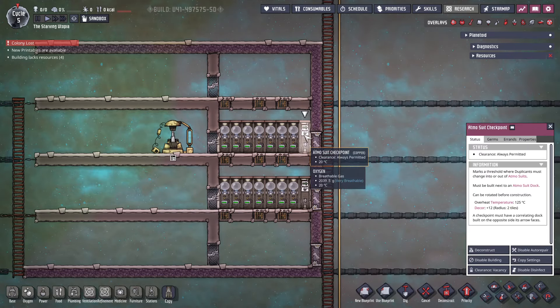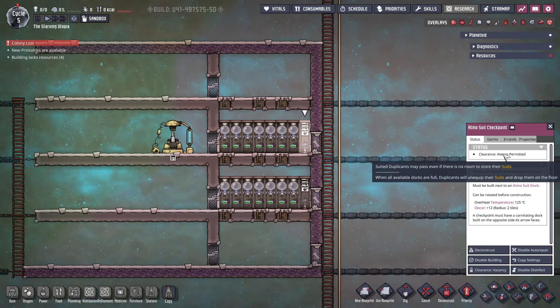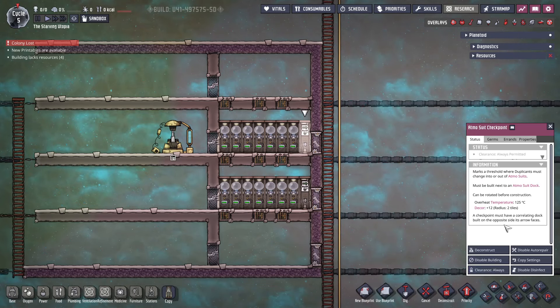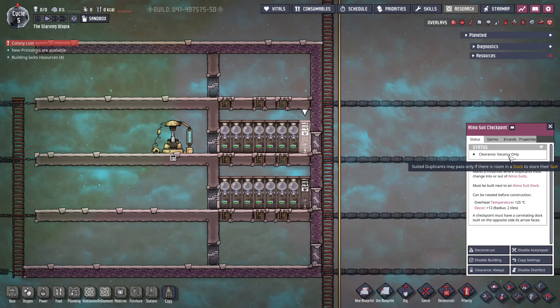Another key point when using multiple checkpoints to the same area is to use the clearance setting found on the checkpoint buildings. By default, this is set to clearance always, which means dupes can always pass back through the checkpoint, but if there are no empty suit docks then they will leave their suit on the floor. Therefore, I would highly recommend changing this to clearance vacancy only, which means they will have to find a checkpoint with an available dock, ensuring no suits are dropped on the floor.